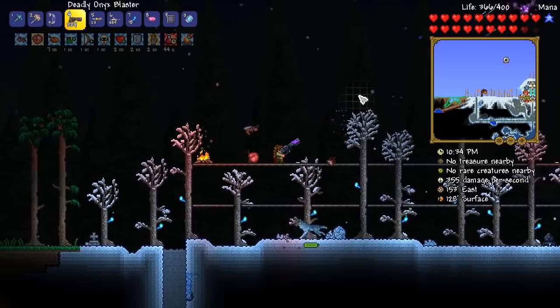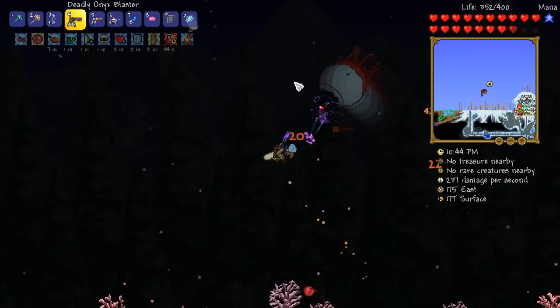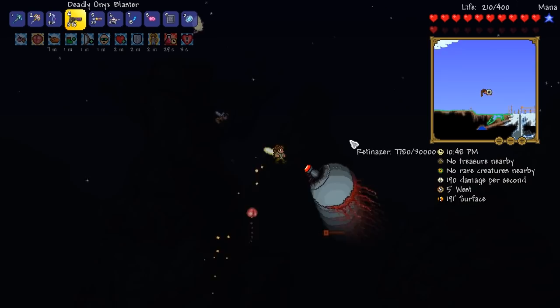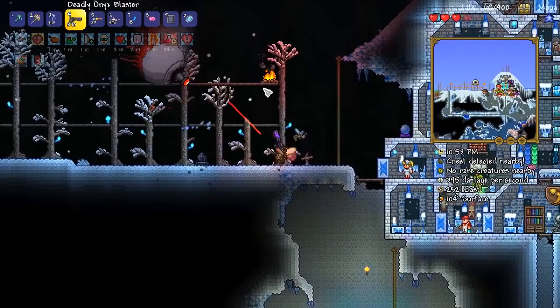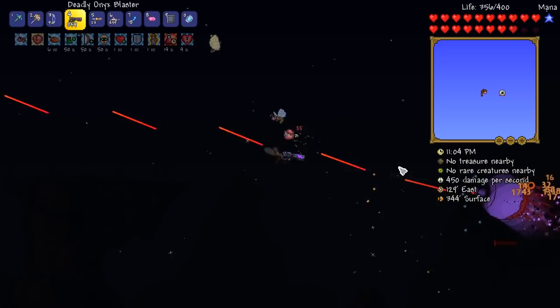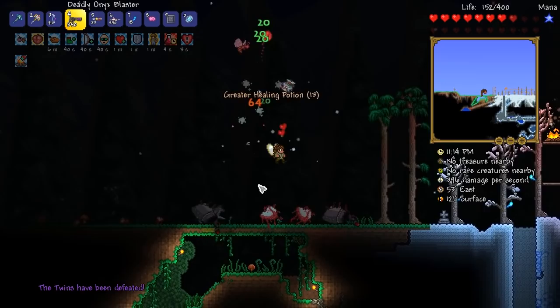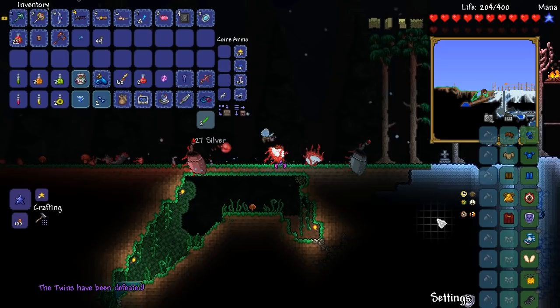I do apologize if I've been really quiet throughout this fight — I'm genuinely trying to concentrate. But for those of you guys who were suggesting the Onyx Blaster plus the crystal bullets: well done. I honestly wasn't expecting this to be as good as it clearly is being. A heck of a ton of damage, which is awesome. The Shield of Cthulhu in hard mode — amazing. I love the fact that I can just dash and avoid. All that kind of stuff. All right, this guy's almost done now. Done! Yeah boys, he just got wrecked!